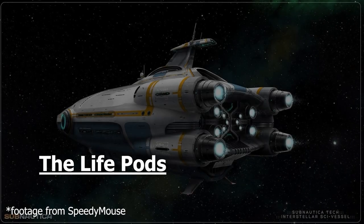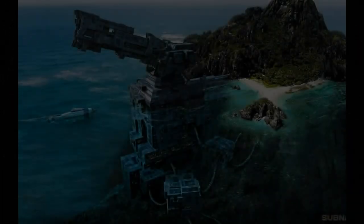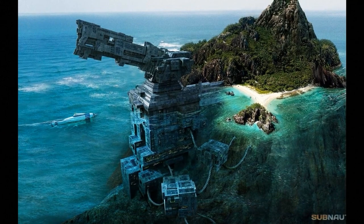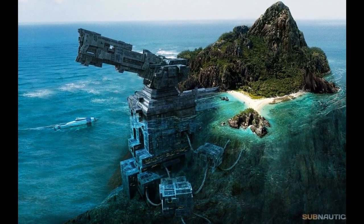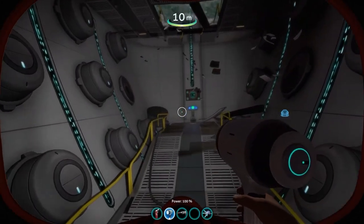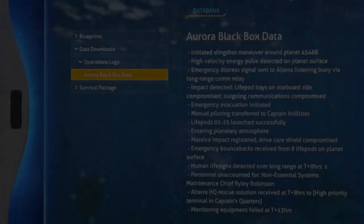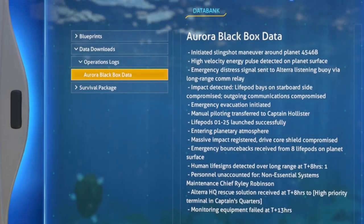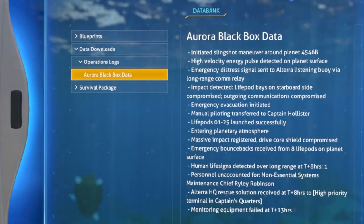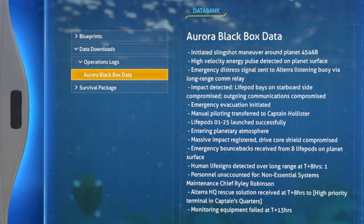As many Subnautica veterans already know, that giant ship in the distance at the start of the first game is the crashed Aurora ship, of which the player character was originally on board before being shot down. The Aurora was initially coming into contact with the planet in order to build a phase gate for faster-than-light travel to the system, but also there was a top-secret secondary mission to figure out what had happened to a previously downed ship called the Degasi, a Mongolian vessel Altera had interest in.